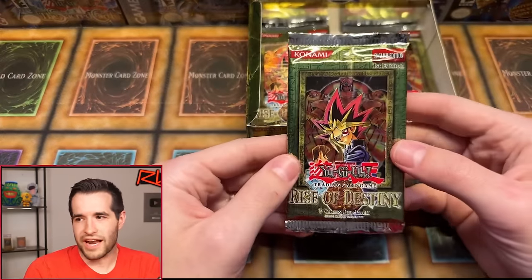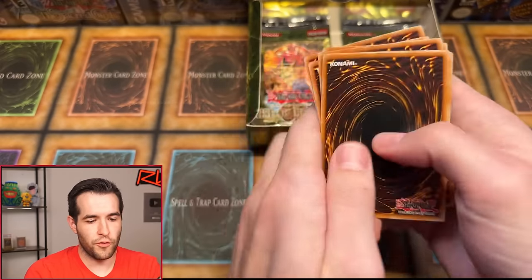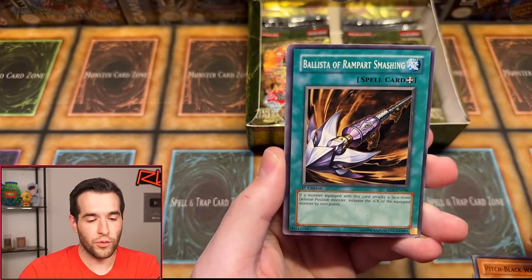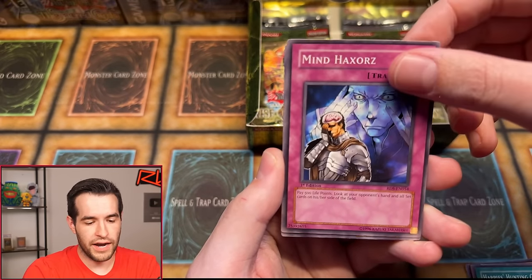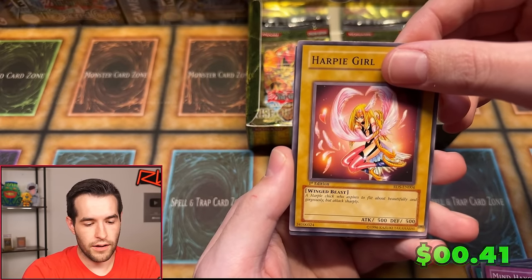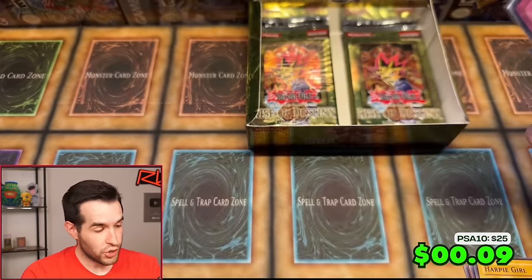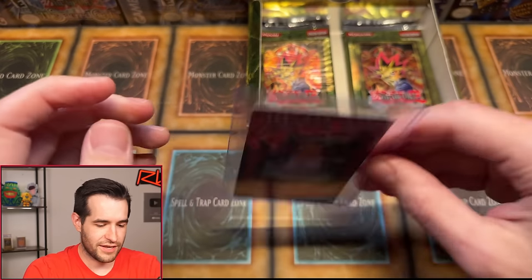Left side, here we go. We've got to have an ulti. We have Harpy Lady 1, Fruits of Kazaki Studies, Pitch Black Werewolf, Smashing, Element Magician, Harpy's Hunting Ground, Mind Haxxerx, the Harpy Girl — the Harpy Girl Common is actually a couple bucks, it's uncensored. And Pikaru's Circle of Enchantment. Another super. Do we really need another super? It's nice to get a foil, but you're stressing me out. Can we get something besides a super? Oh, we did get an ultra — that's true. Thestalos would be nice. I would love to get that Thestalos.